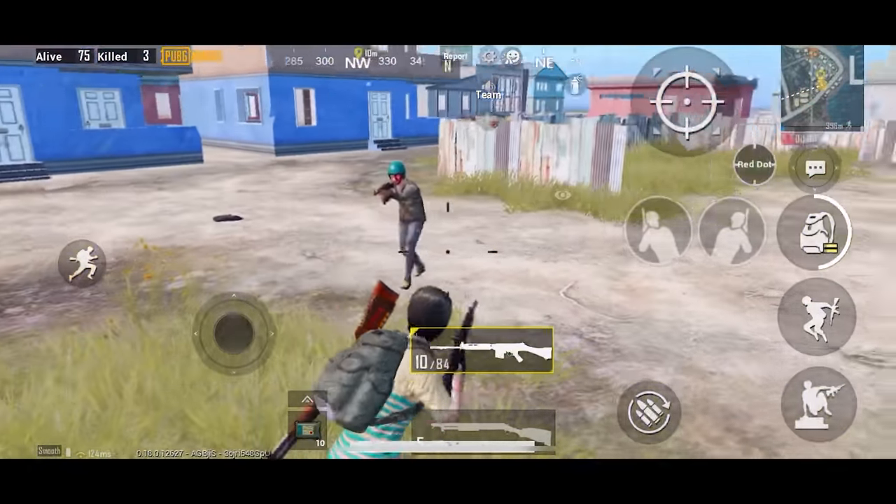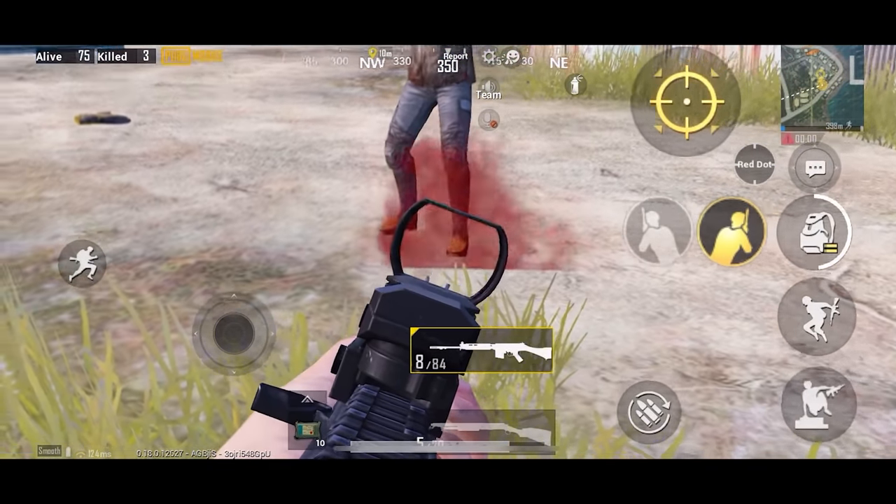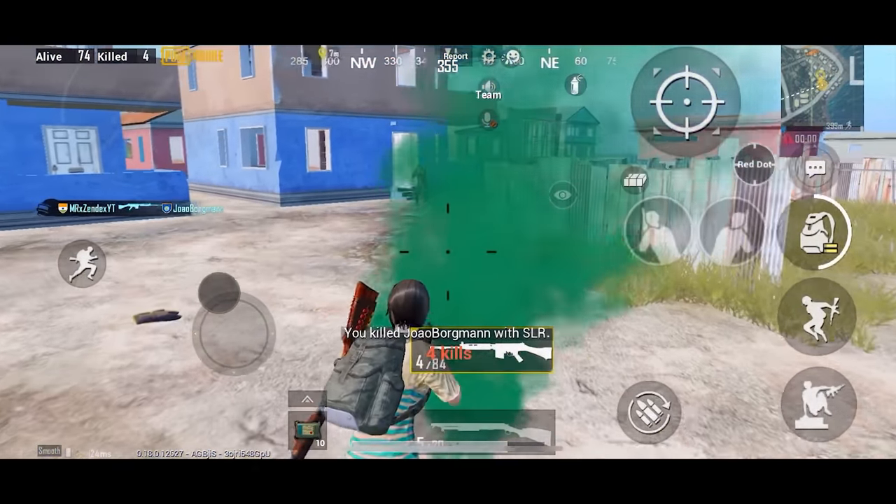If you see a bot with a vest and helmet, don't shoot it in the head or chest. Shoot in the legs — this way you can kill the bot without damaging the helmet and vest, which can be useful for you.